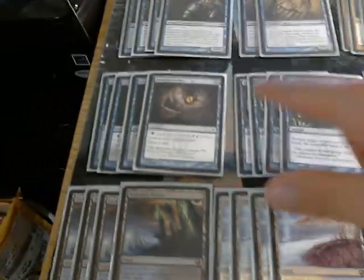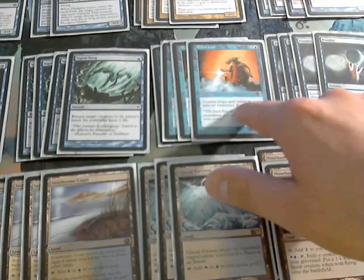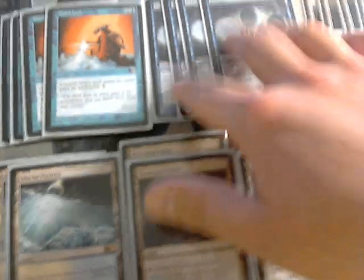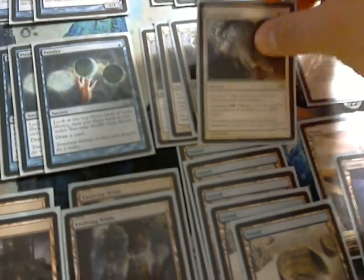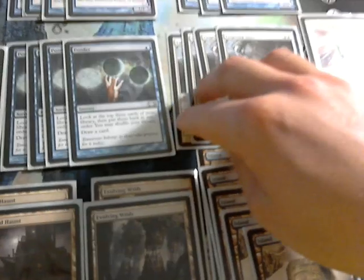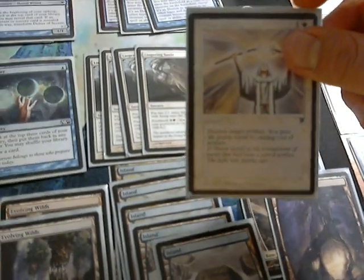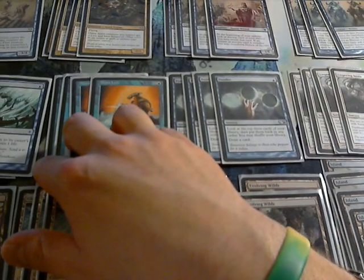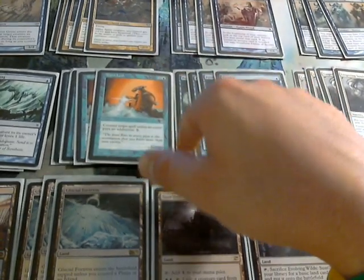Moving up to the spells: we have four Gitaxian Probes, four Vapor Snags. Their Pro Tour list only ran two Mana Leaks in the main; mine's running four because that's my preference and I love Mana Leak. Four Ponder, four Lingering Souls, which is basically the new splash in the deck — four 1/1 Spirits for five mana is pretty damn good, and obviously they agree. One Divine Offering. Their list also ran a Revoke Existence in the main, but my list didn't have room because I needed Mana Leaks — I cut the Revoke Existence and the Gut Shot for four Mana Leaks.